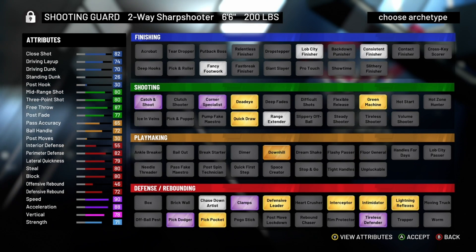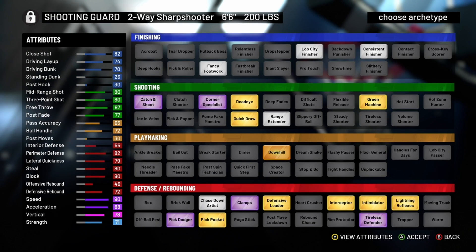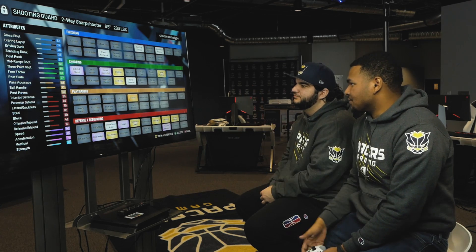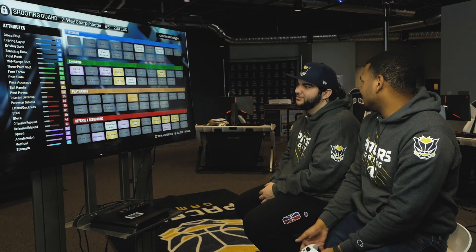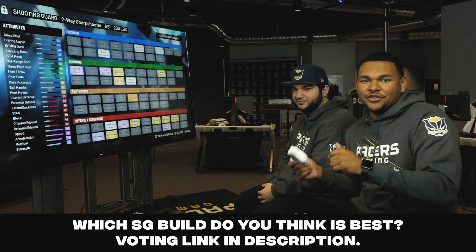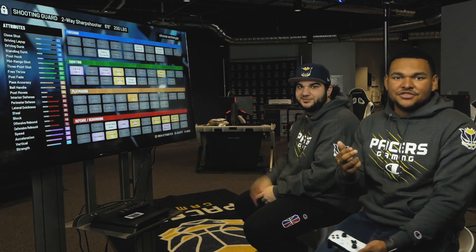The two-way sharpshooter has formidable shooting at 80, with Hall of Fame corner, Hall of Fame catch and shoot, and gold dead eye. The defensive badges on this build are unbelievable: gold interceptor, gold intimidator. Still got Braun's downhill — not bad. A little bit better speed at 90. The defensive attributes are pretty good, and it's got the lock badge. So to me at the two, this is the go-to. I think this is the best lock build as a group. We want to hear your thoughts — there'll be a link in the description to vote on what you think is the best shooting guard build. Until next time, I'm Nate, I'm Swizz. See you guys later.